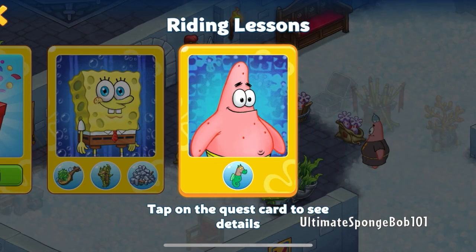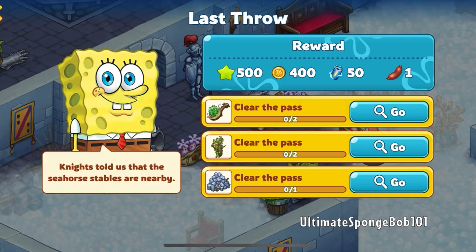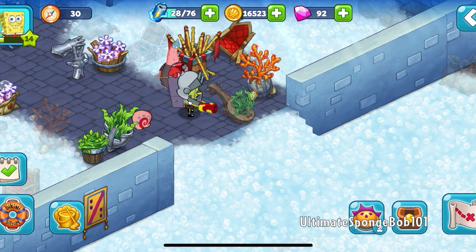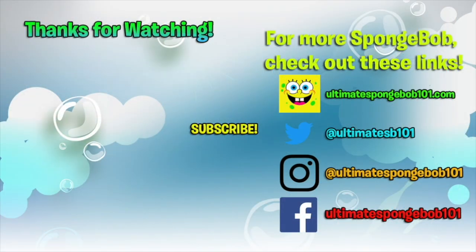Next up: lost throw - clear the pass. I think we're gonna leave off right here for this video, guys. Make sure to subscribe and like. Next time, we'll actually go find those seahorses in their stable. So till then, see you guys in the next video. Bye!